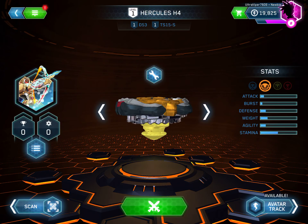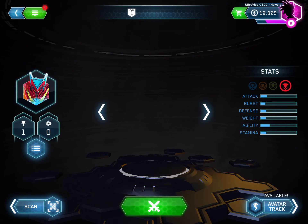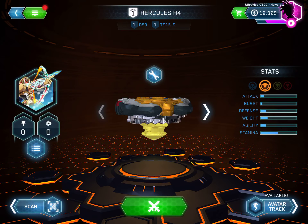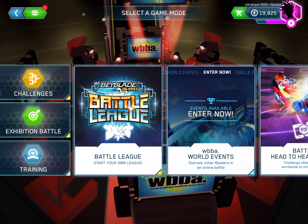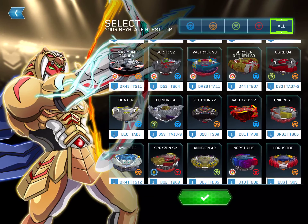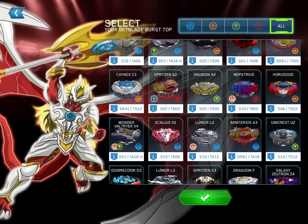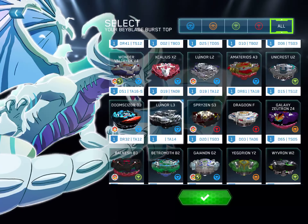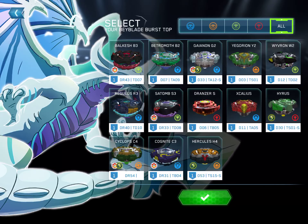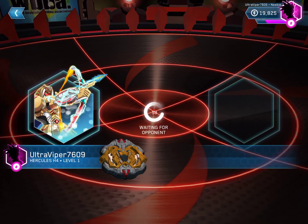Okay hello guys, today before the unboxing — if you've recently seen that video — I'm going to be playing the big boy burst out game. So let's get into it. Okay, who should I pick? Right now my favorite is Requiem and Nightmare Luminor, so I'm gonna use a different one. I haven't used Hercules yet, so let's get into this.